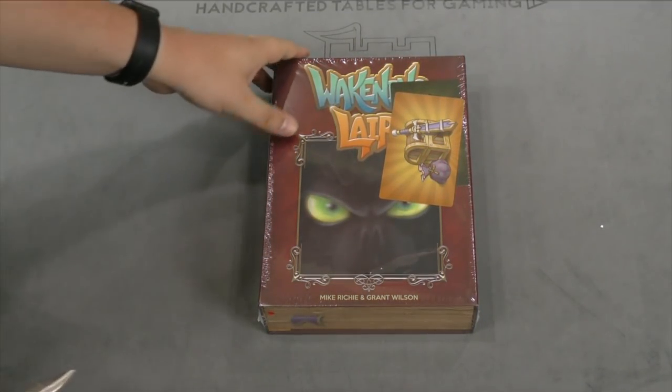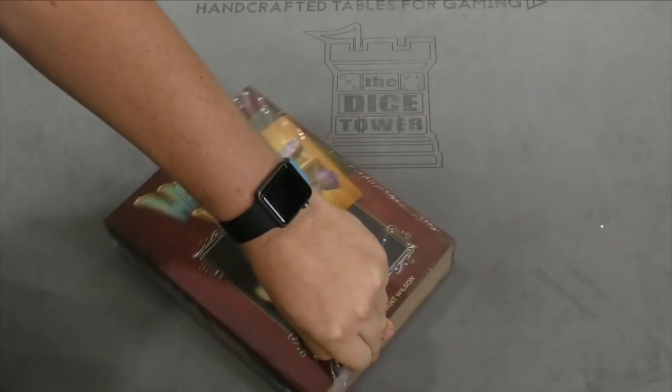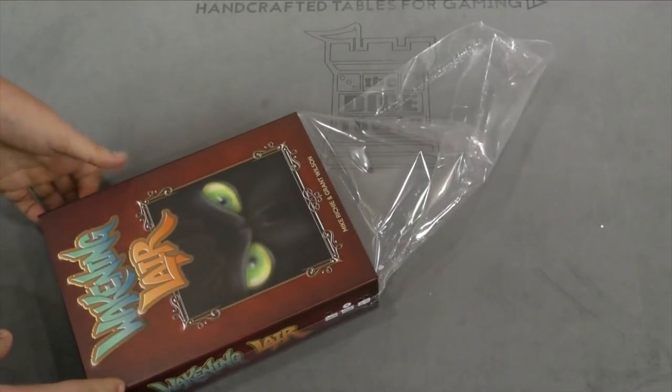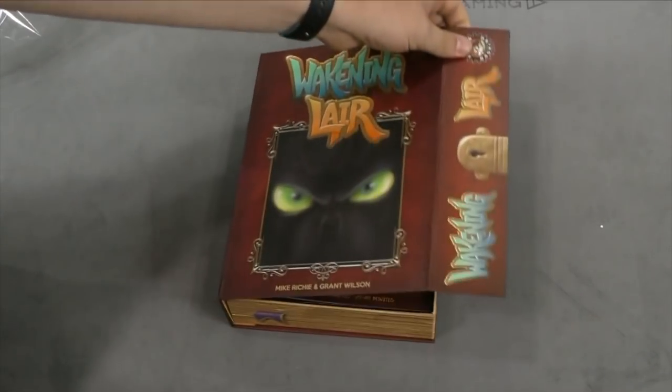Hey folks, I'm Tom Vassell, welcome to our daily unboxing. Today is Wakening Lair, this is from Rather Dashing Games. Looks like this was already open — I think they stuck a few promo cards in it — but we're just gonna take a look at the basic game, which is one of those cool magnetic boxes I like.